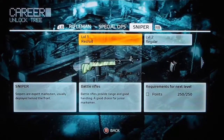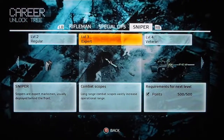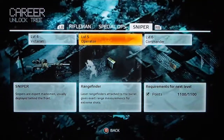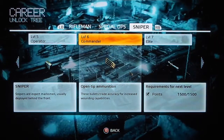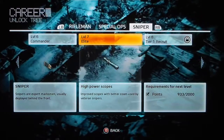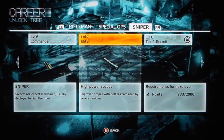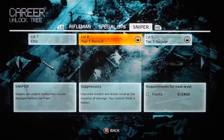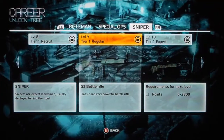Let's go to Sniper — this is my highest level, what I've been using the most. Level one, I have unlocked the battle rifle. Level two, extra magazine. Level three, combat scope. Level four, bolt-action sniper rifle. Level five, operator range finder. Level six is your open-tip ammunition, which increases accuracy and damage — awesome. Level seven, I have the high-power scope, which I love. The ACOG they give you first as your standard scope is awful compared to when you get this high-power scope. Level eight is the silencer. Level nine is the G3 battle rifle.